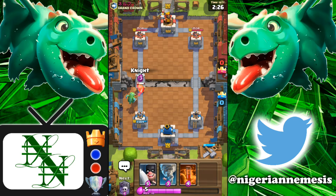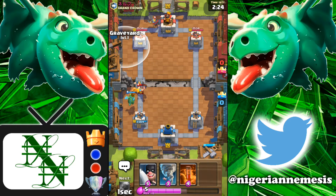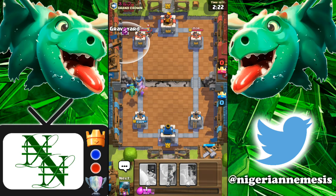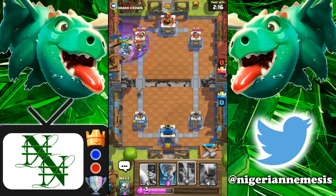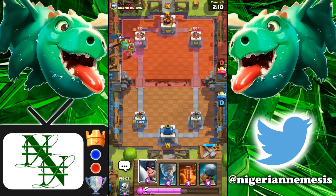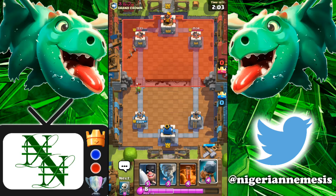The knight is still sitting at full health and we've got the graveyard coming back at him - this is the scariest thing in the game right here. The graveyard is going to town. He's going to bring in the tornado to suck all of our skeletons towards the left side and also play the goblin gang, so we got him to play so much elixir. None of it is even going to come back to our side except for that lone goblin.